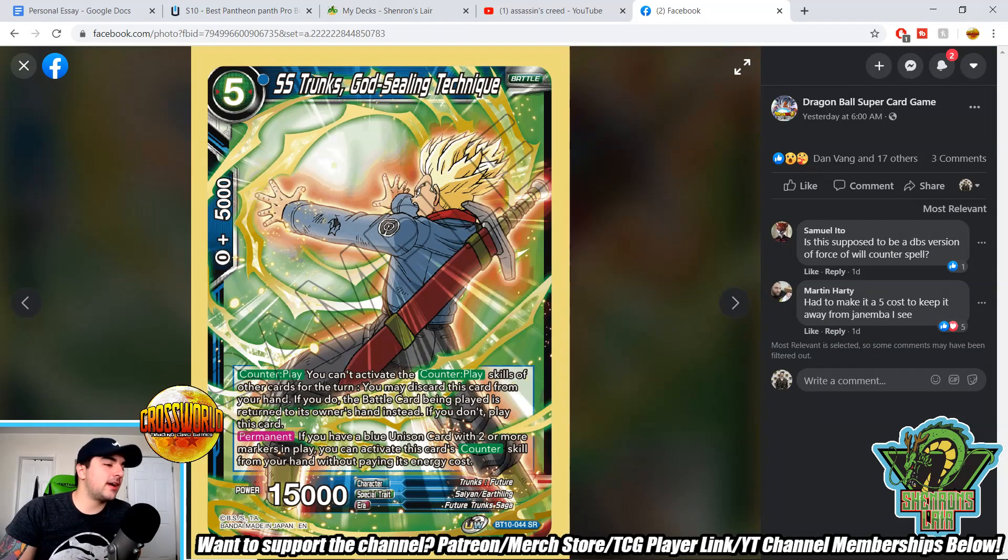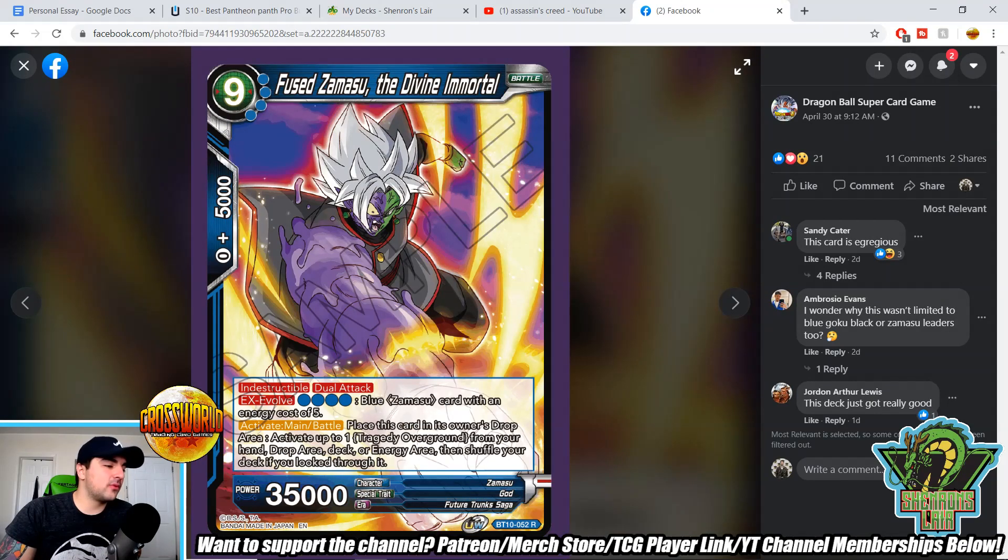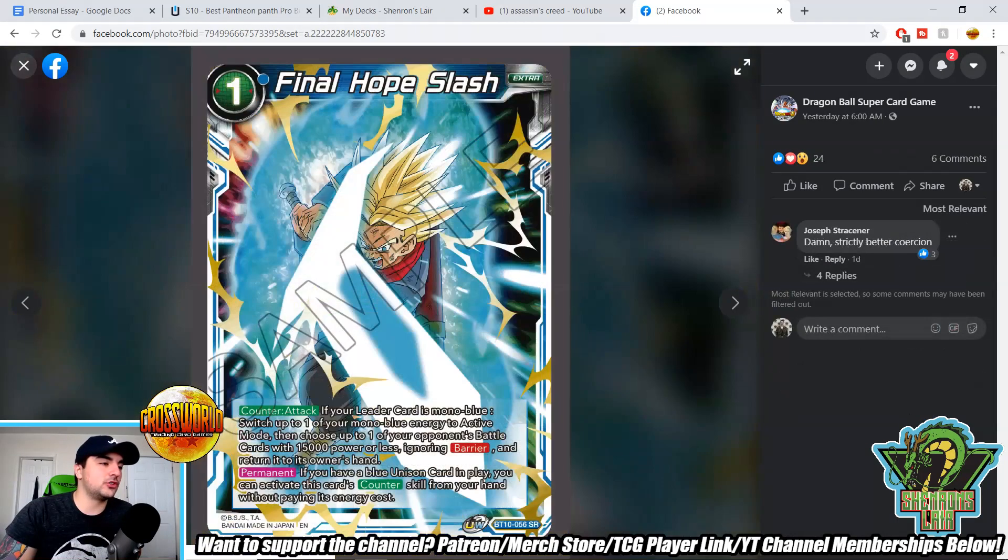Super Saiyan Trunks God Sealing Technique counterplay — you can't activate counterplay skills other than this card for the turn. You may discard this card from your hand; if you do, the battle card being played is returned to the owner's hand instead. Permanent: if you have a blue unison card with two or more markers in play, you can activate this card's counter skill from your hand without paying its energy cost. So it becomes a free discard-bounce, which is very, very strong. You lose the card in your hand but your opponent loses a lot of tempo — imagine tapping four energy for a boss monster and your opponent just counters it for free. That's going to be a really strong counter to getting Tragedy Overground dropped on you.